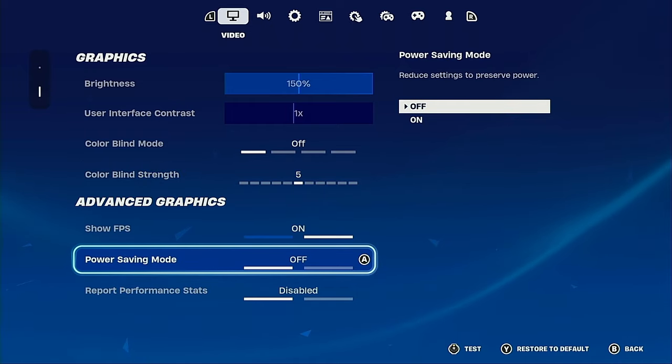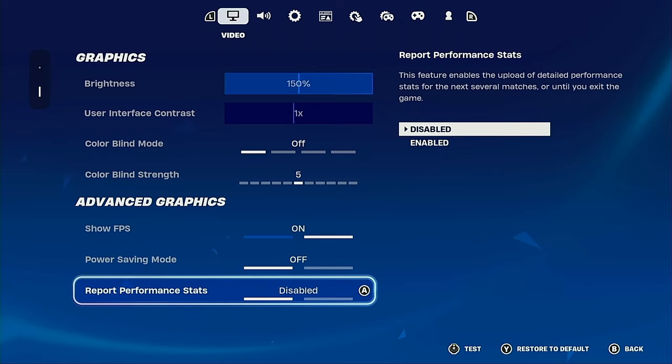Make sure you have this setting off. If you have it on, your Nintendo Switch becomes weaker and emits less power to save battery. But battery does not matter — you play your Nintendo Switch plugged in. So have this off because it'll make your Nintendo Switch weaker.